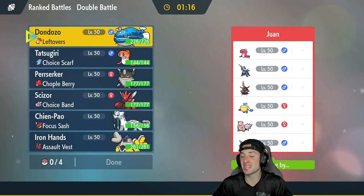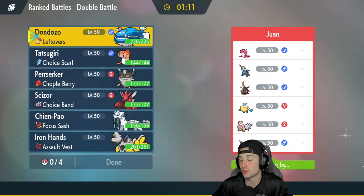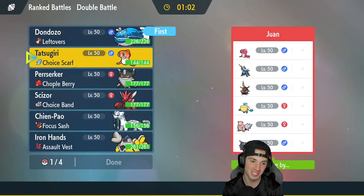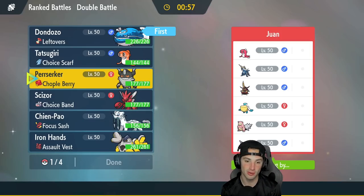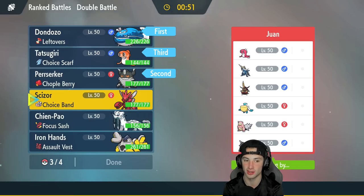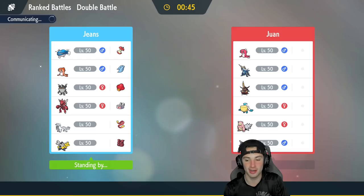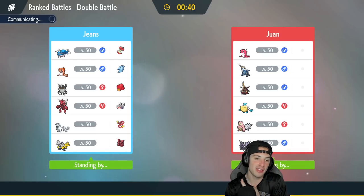Final match — we're going up against a really cool off-meta team. A little bit of a rain squad with Pelipper and Slowbro, also with Clawitzer and Samurott. Then they've got Tatsugiri alongside King Gambit. I kind of like Dondozo with the Grass Tera here. I think I'm going to lead with Berserker to Fake Out and get after the match that way. Or I could lead with Chien-Pao. I kind of want to go Berserker, Tatsugiri alongside Scizor — that could be really fun.